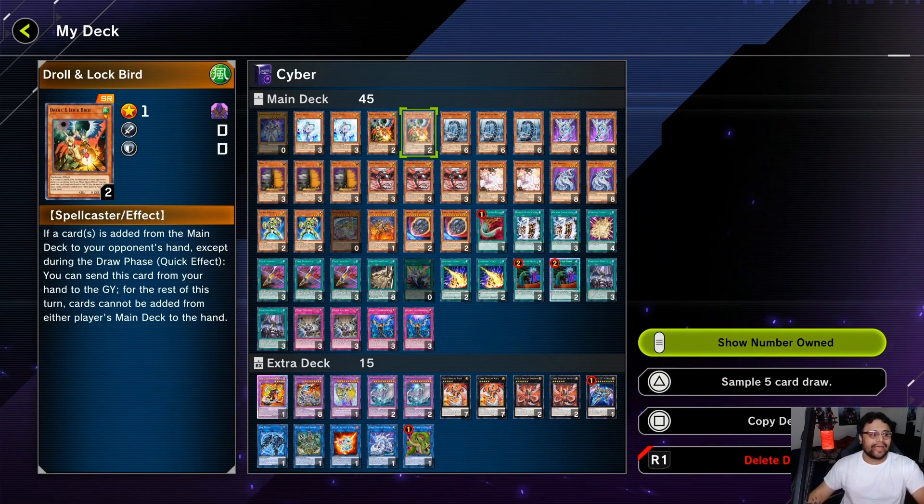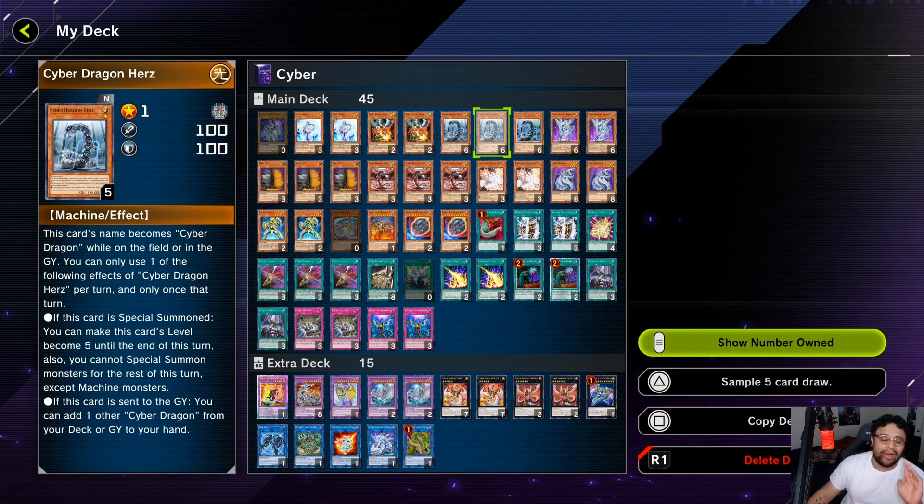Drool and Lock Bird — I only run two, again trying to have a little bit more variety. When you go second against Drytron or decks that heavy search — Tri-Brigade, Drytron — this card comes in so clutch because it essentially stops their plays and stops everything from searching out. Pretty clutch card and you definitely want to see it opening hand when you go against those decks.